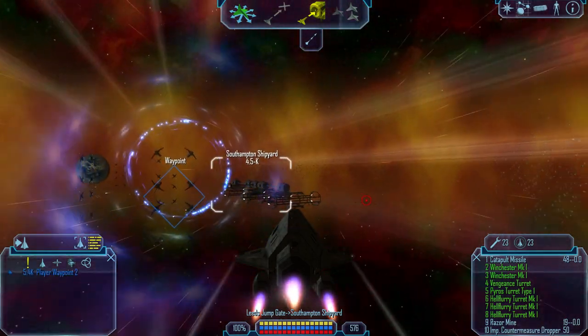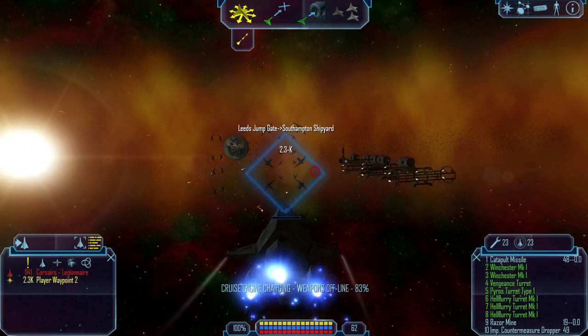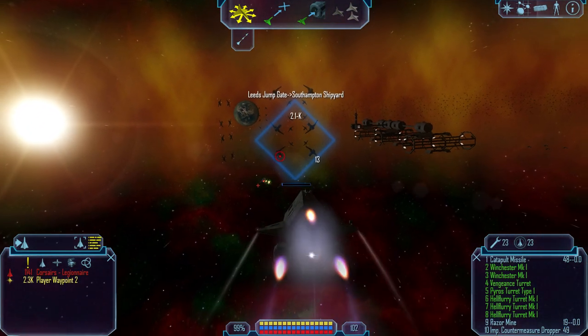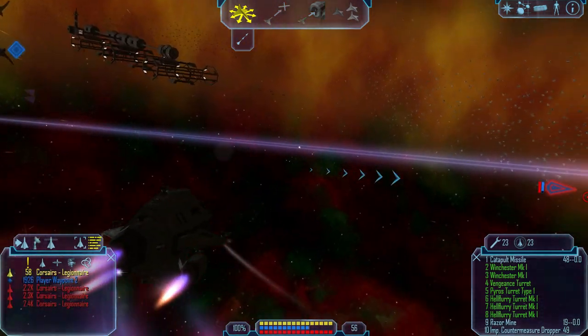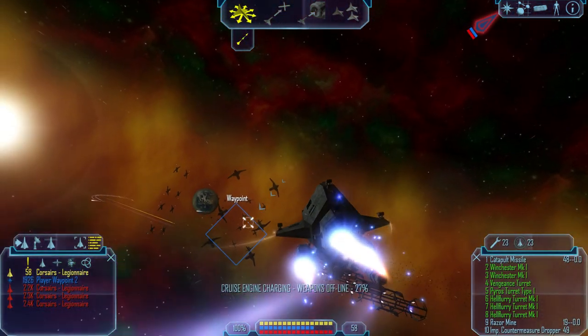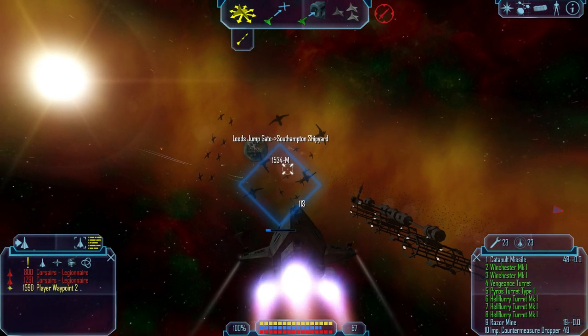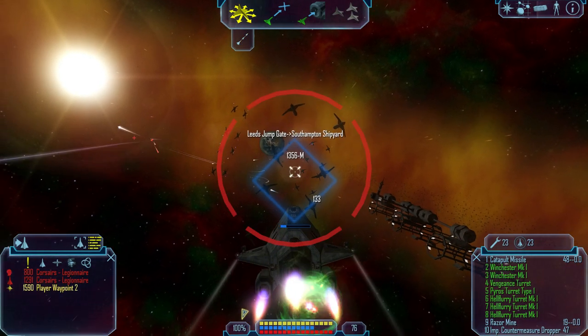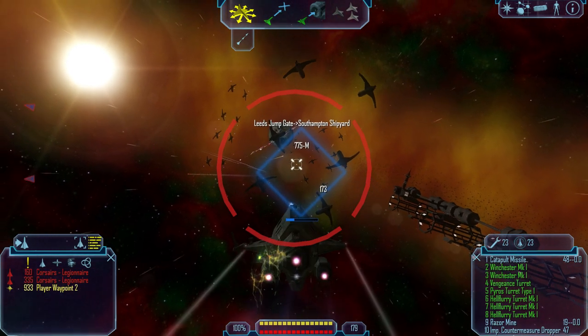By the way, everyone is neutral to me here. I know - Corsairs, please. You're - it's just one guy. I'm just gonna kick his ass. Oh shit, no - it's more of his friends. Fucking hell, I cannot activate cruise engines. That's crappy.